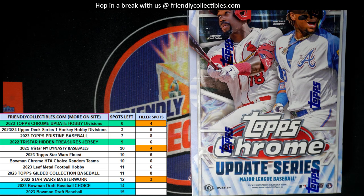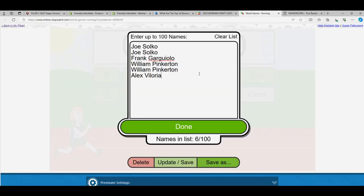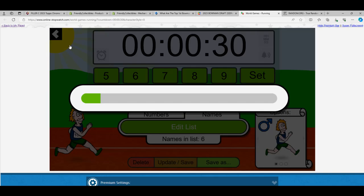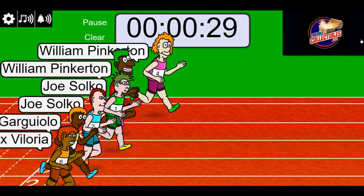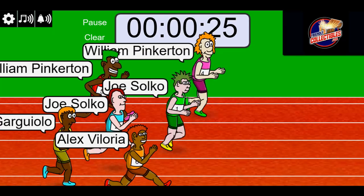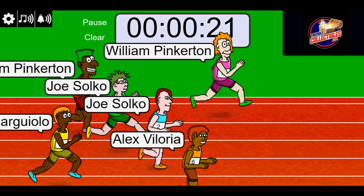We're going to start up our race and see who wins the division. Then we're going to get it back over here at random.org where you get your division randomly. Lucky number seven, on your mark, get set, go! William P, you're out front. Alex is a step behind now.